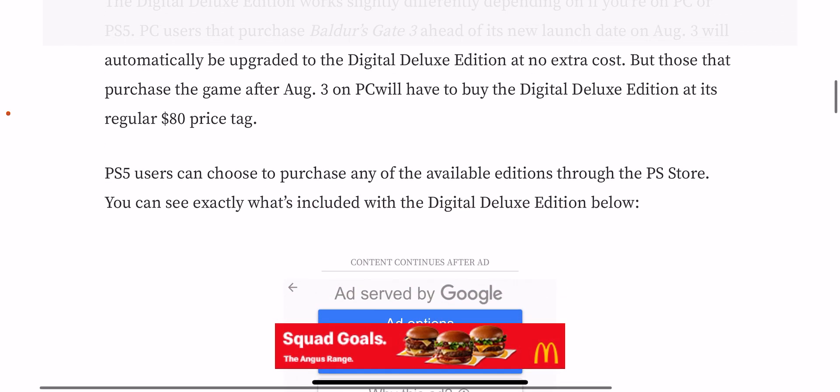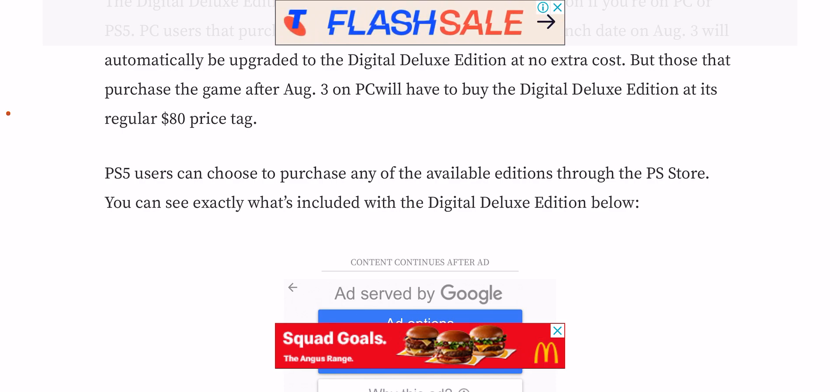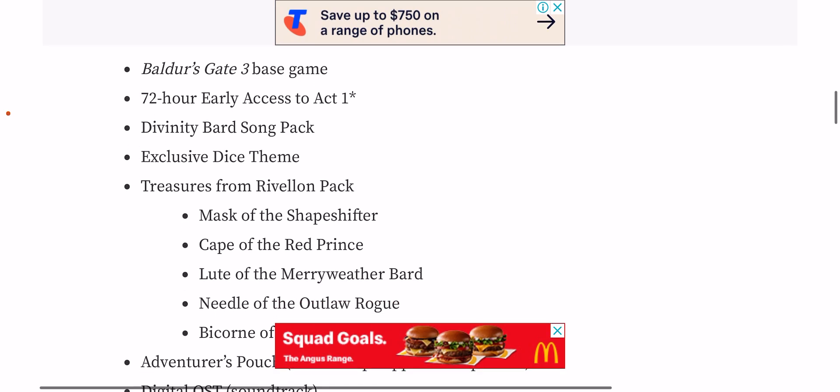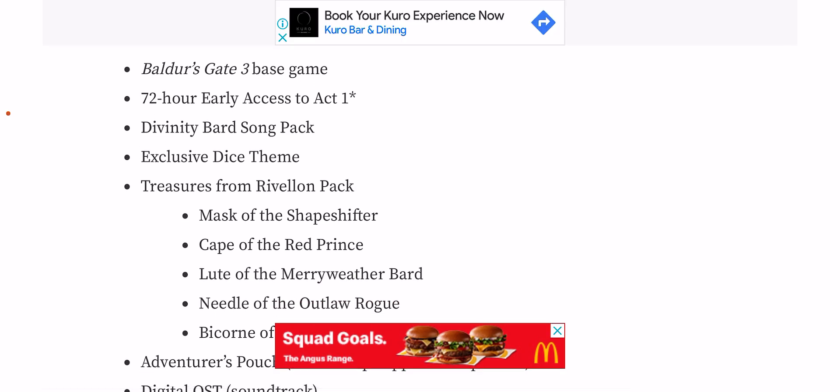Moving down, PS5 users can choose to purchase any of the following editions through the PS Store. As mentioned, with the Deluxe Edition you get yourself 72 hours early access to Act One. As you all know, this game releases on the 3rd of August.